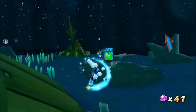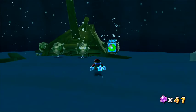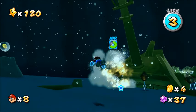While in Deep Dark Galaxy, you'll also spot these underwater mines. When you get close to them, they wake up and will explode if you get too close. You can take them out with Star Bits or a Koopa Shell, but once they explode, they turn small and will later regenerate again.